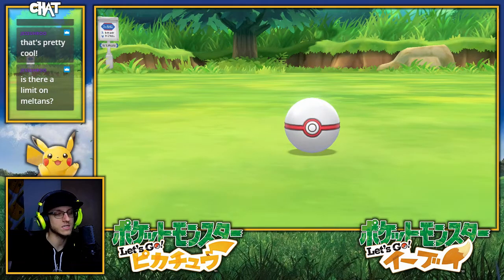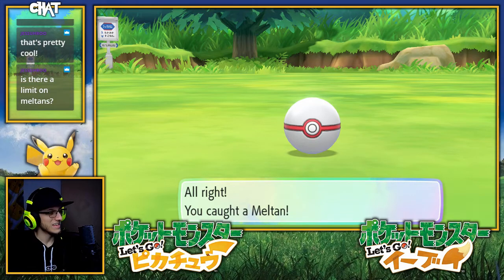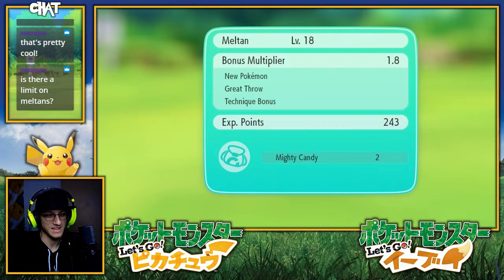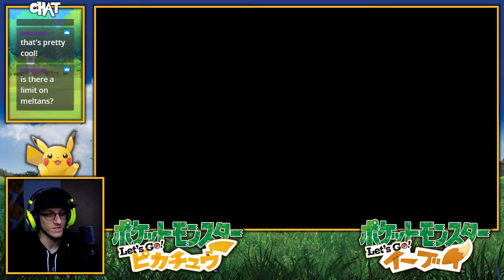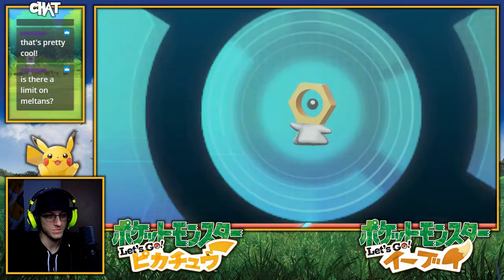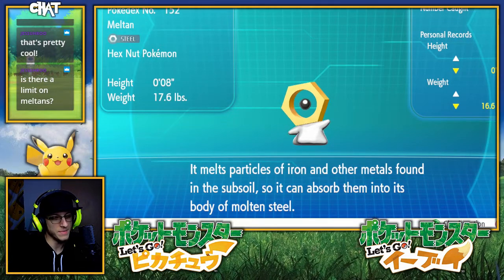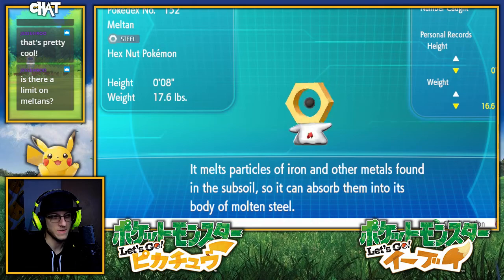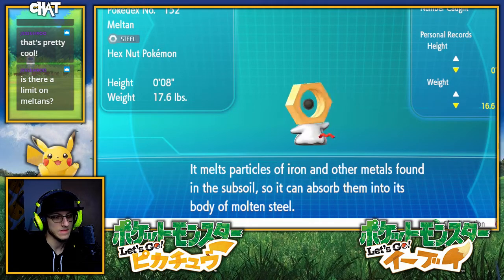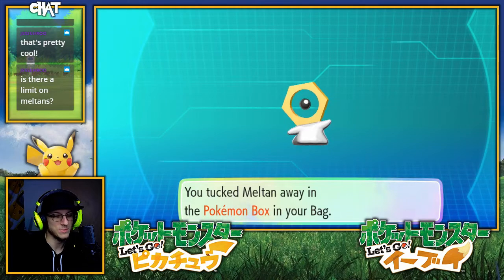Get a half hour for the box effect to go. We got him, boys! We got him. It melts particles of iron and other metals found in the subsoil, so it can absorb them into its body of molten steel. Dude, Meltan's so cute.